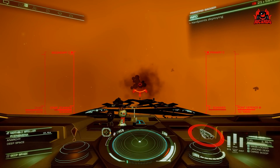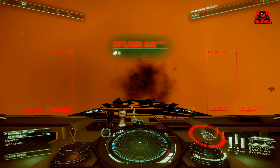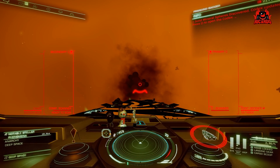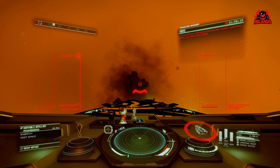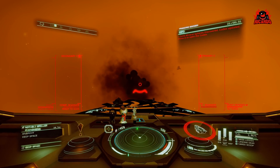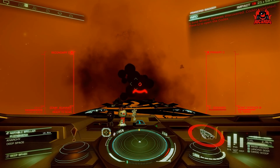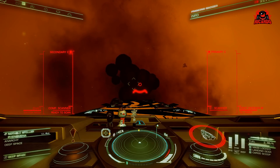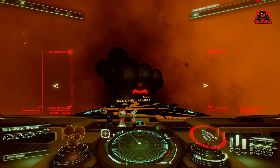You get credits for having these entered into the codex, should you be there to scan them. You've got to scan them with a composition scanner, so make sure you've got one fitted and you're in the right mode. The composition scanner is fitted to all ships, but getting it into the right mode is key. You've now got two modes: a combat mode and an analytical mode, or scanning mode — that's where the composition scan really comes into its own.